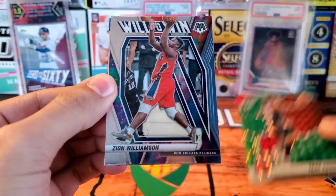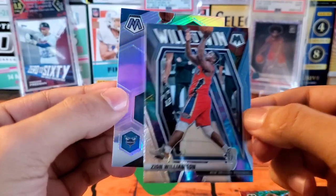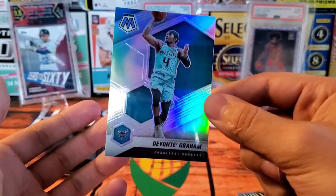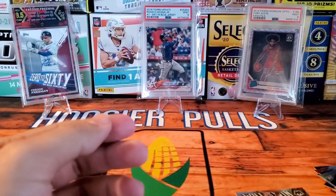Next we have a Zion Williamson Will to Win, and lastly a Devonte Graham silver. I saw it was Hornets colors — if this was LaMelo Ball, that would be a huge card.